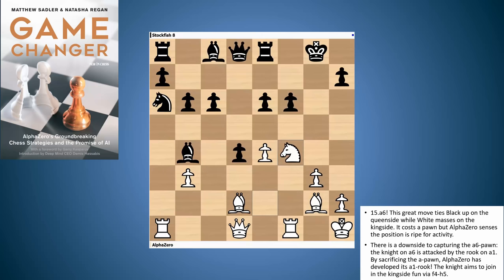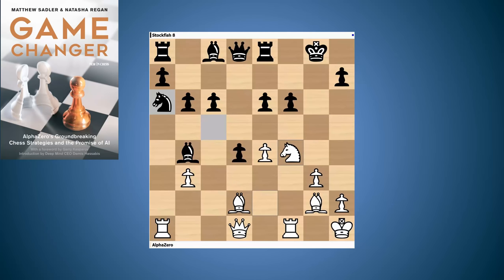It all comes around from this move a5 to a6 that actually forced black to undevelop a bishop, diverted the knight away from the king side towards the queen side, and in the meantime AlphaZero was attacking on the king side. Really a very nice game.